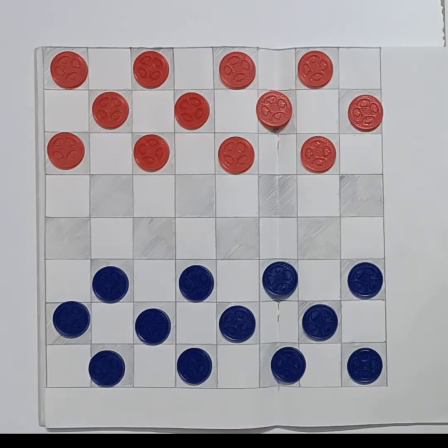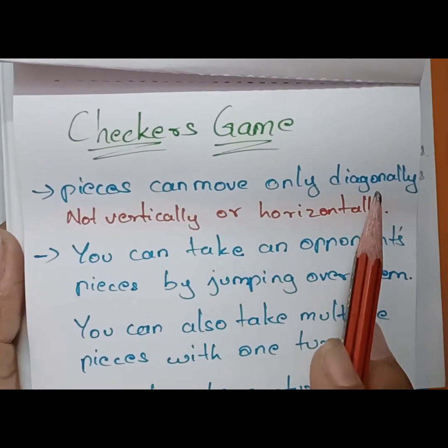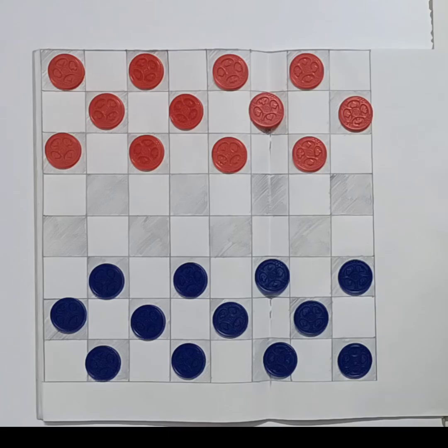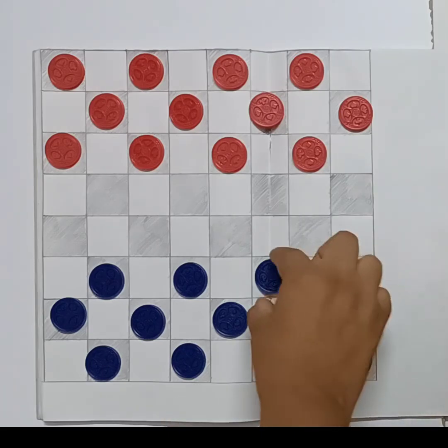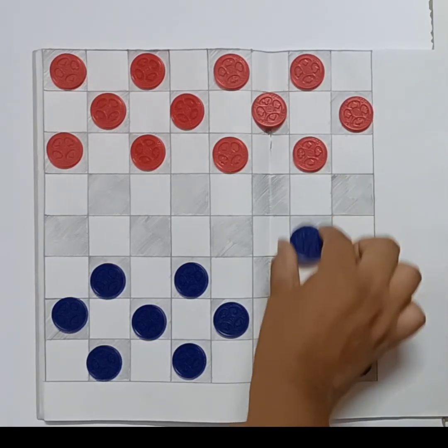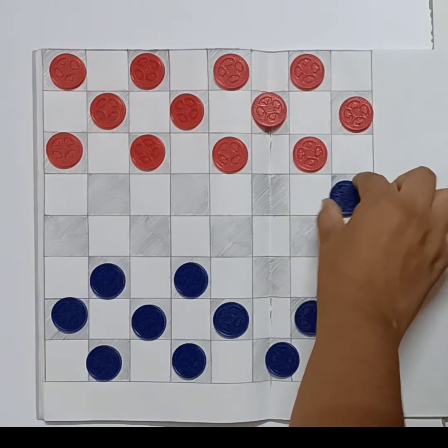We are going to talk about the rules. First rule: pieces can move only diagonally, not vertically or horizontally. So you can move only diagonally, not straight or horizontal.